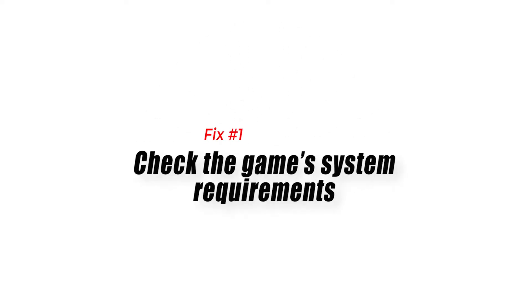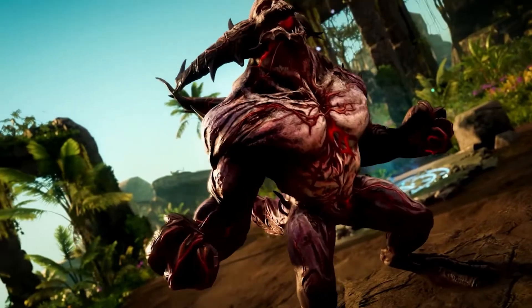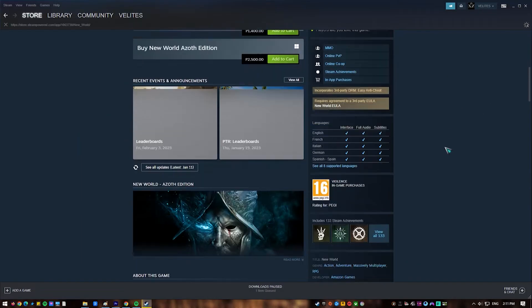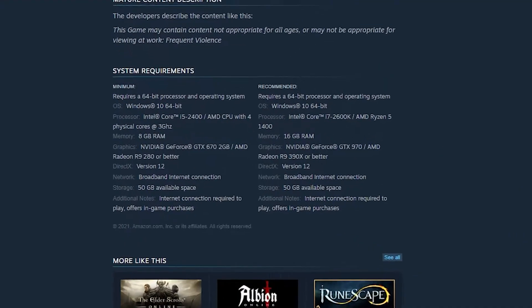Fix 1: Check the game's system requirements. Make sure your computer's performance meets the system requirements to play the game and avoid New World FPS drops. If your computer barely meets the minimums, the low FPS issue you're experiencing may be caused by inadequate hardware. In this case, what you must do is upgrade your hardware first.